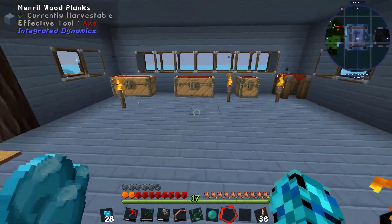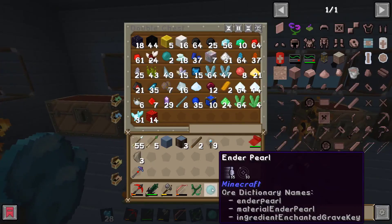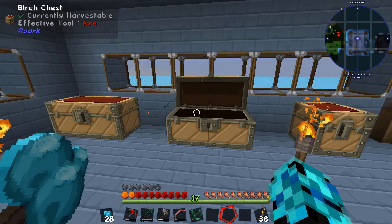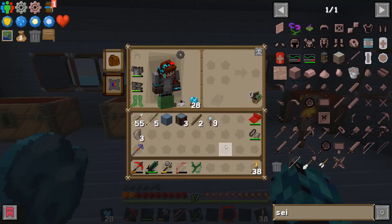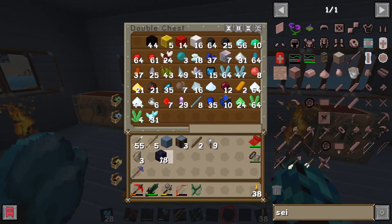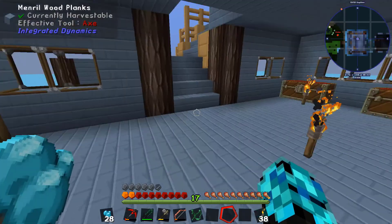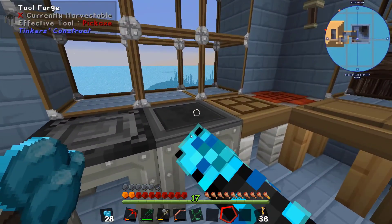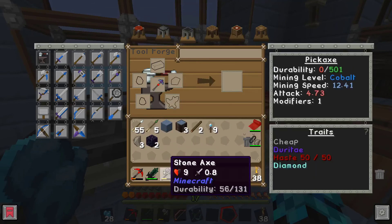With good measure. I think we need a stack. It literally is the same mining speed as cobblestone, I'm pretty sure. There you go, 64. I'm all the way back up. So that we can actually make unbelievable armor now, which is good. Because we need it.